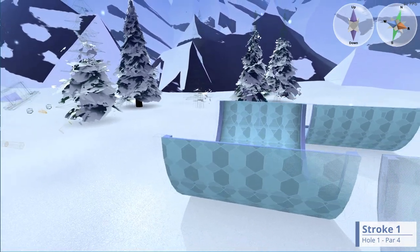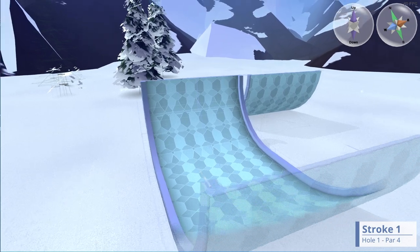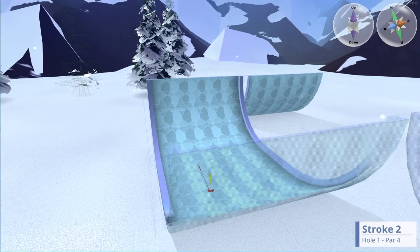It shifts a little bit when it hits the wall there but that's about all. And as a result of not shifting much, it means for the next shot you do not have to move your 3D slice through four dimensions.